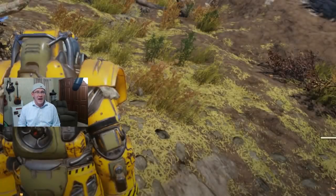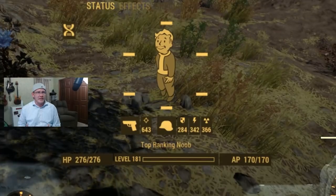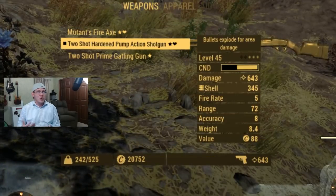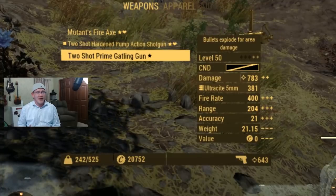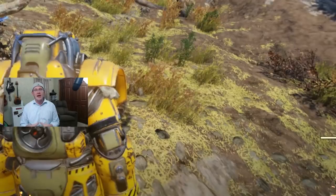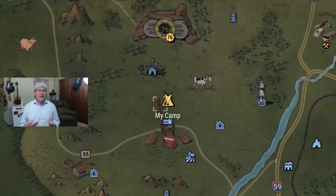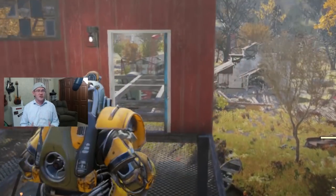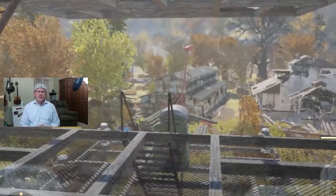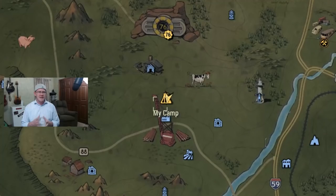The glitch that actually occurs is: if you log out for the day or even do a server hop, the next time you log in you're going to get an extra 100 pounds of carry weight on top of that. So basically, by having a full set of Excavator Power Armor with those calibrated legs and logging in wearing the set, you end up with a grand total of 300 extra carry weight. It seemed a little strange to me that they didn't patch that.